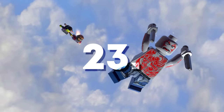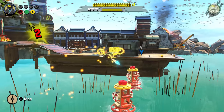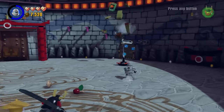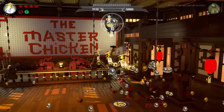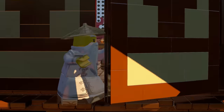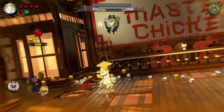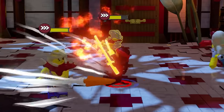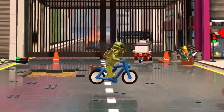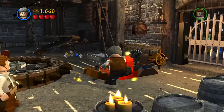Coming in at number 23 is LEGO Ninjago the Movie: The Video Game. Overall, I am not a huge fan of this LEGO game — it would have made more sense to have a full-fledged LEGO Ninjago game based on the show. The first level prioritises teaching the player about the new combat system, and you are stuck in a dojo. The combat is fun at first, but goes stale quickly, and the game loses that magical LEGO charm because there are barely any puzzles.